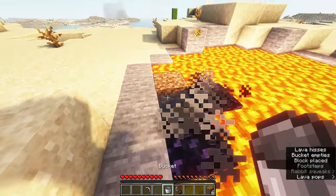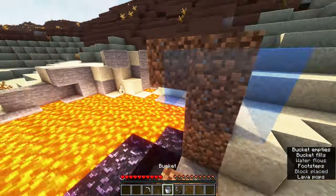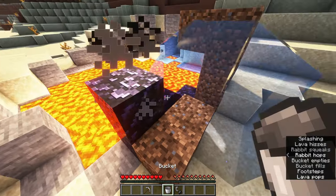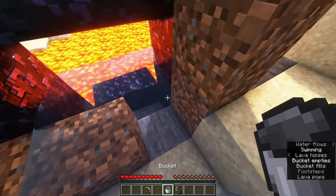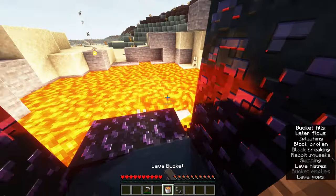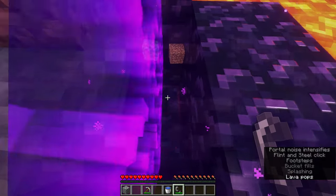Place a block in water like this, break the block, tower up three and one over, then place those two blocks at the bottom. Place the water up to the tower, place lava in all these spots, move the water to the bottom of the portal, replace those two blocks with lava if necessary, then pick up the water and light the portal with anything that can ignite.